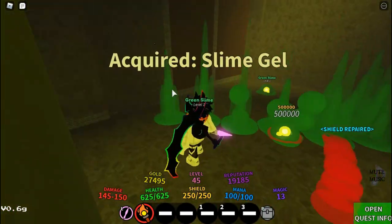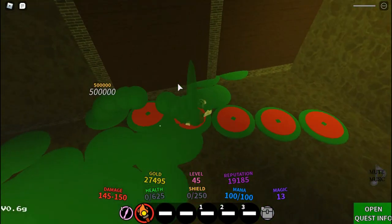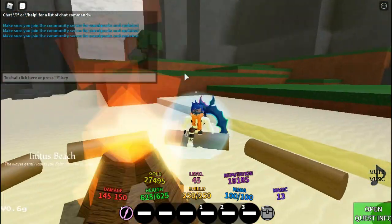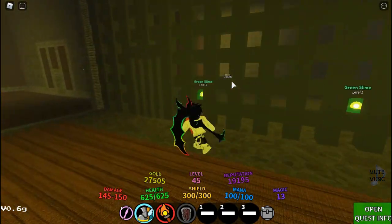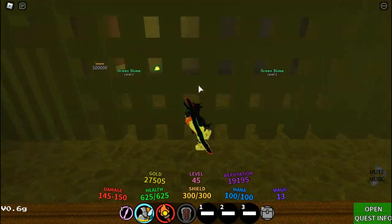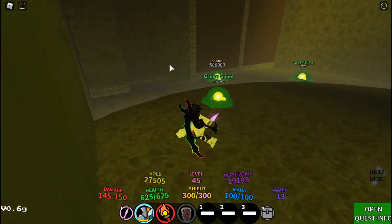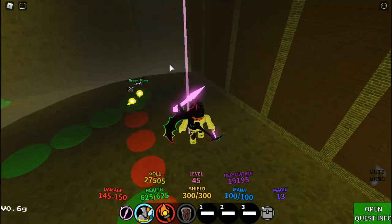So the tier zero slime has 5000 HP and it's going crazy — I can't even kill it, it's actually lagging me out. Let's go back to the normal farming area. As you guys can see, after you attempt to fight that monster it'll be glitching, but you won't be able to trigger it again. After you do that you'll be set up for your own farming session.